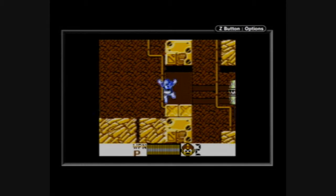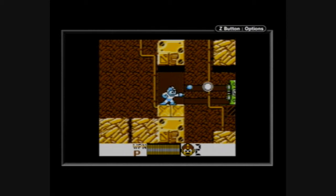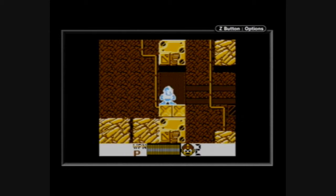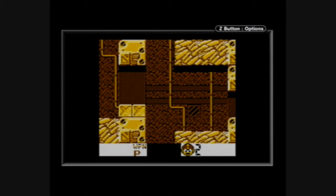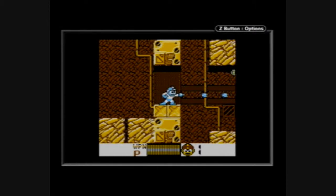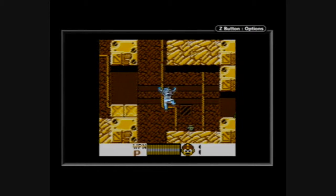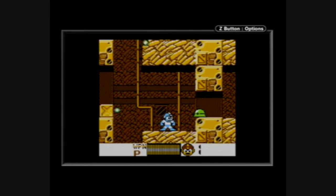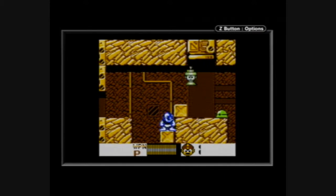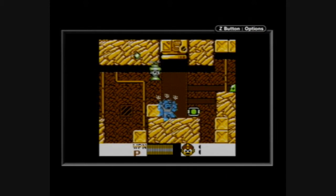Yeah, now he's blue! So here I am, and I died — let's try that again. Here I am in Drillman's stage, the stage where I am not going to die, the stage where for the first time ever I will defeat a Mega Man 4 boss.